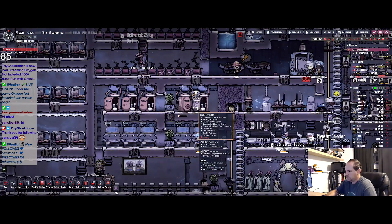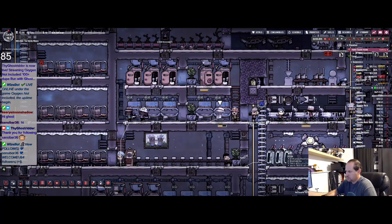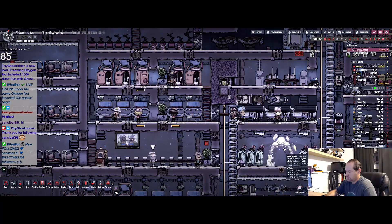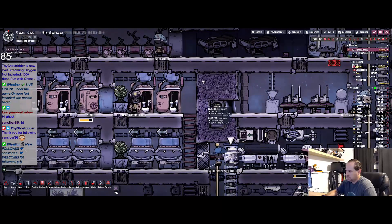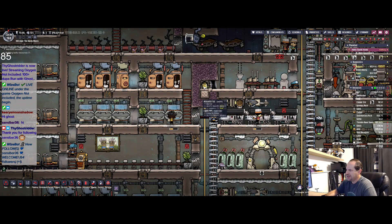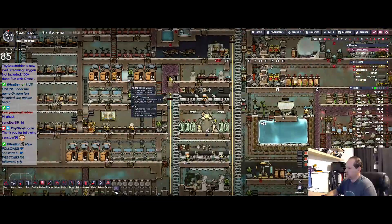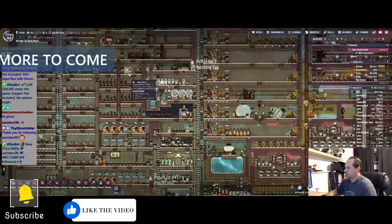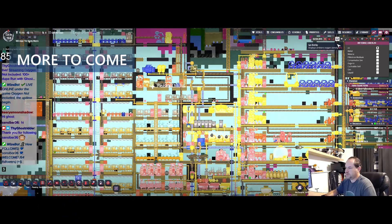I wonder — I need to get it so there's a food area on their other side by the grate holes. Have a storage in that area — then that would make it easier for them to get their food all the time, rather than having to run outside the base. Well it looks like they're cleaning up in here, so that's good. Air pressure — how are we doing with air pressure? Not bad.